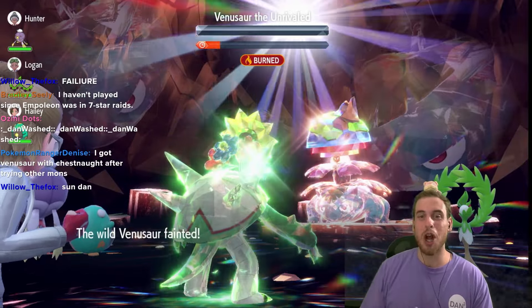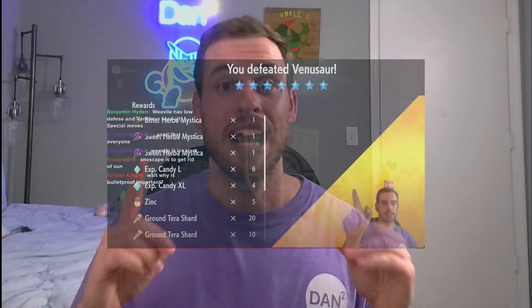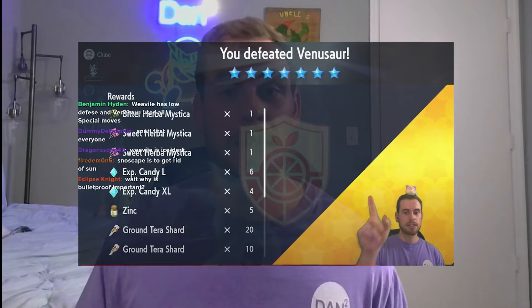Welcome back to another Dan Squared video, and today we have two build videos in the same day. We had the Venusaur preview earlier, and now here's a consistent and accessible solo build to take down seven-star Venusaur — a pretty awesome Tera Raid event. This is one of the more difficult raids, and the rewards are better than we've had in a long time. You can actually get Urban Mystica in a seven-star Tera Raid. In one raid I got three Urban Mystica — I'm pretty sure this is the first seven-star Tera Raid to give any Urban Mystica, so this is one you are not going to want to skip.